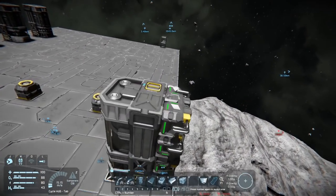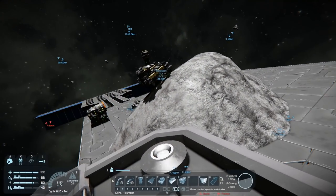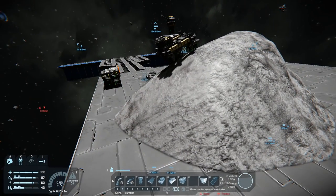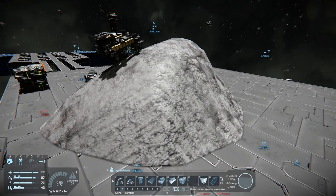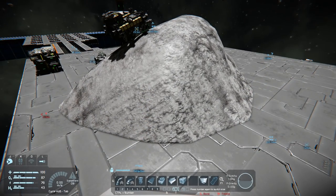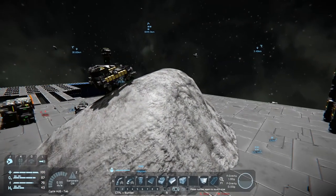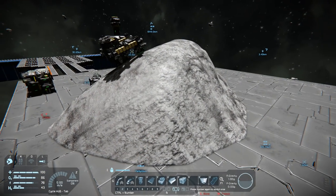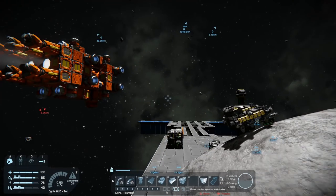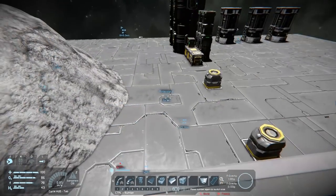Big thanks to Ron for mentioning the idea about pressurizing the top section of the asteroid — apparently that's not going to work. The game doesn't recognize voxels as a sealable surface. I do have other ideas I want to do with something like that, but we'll get into that some other time.